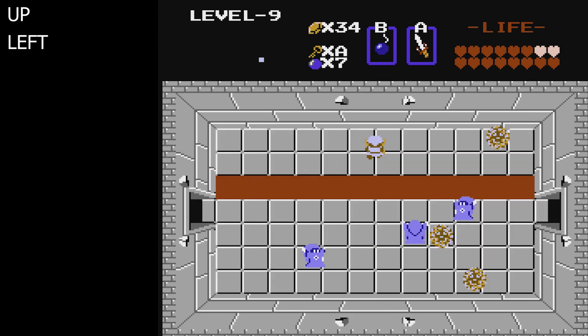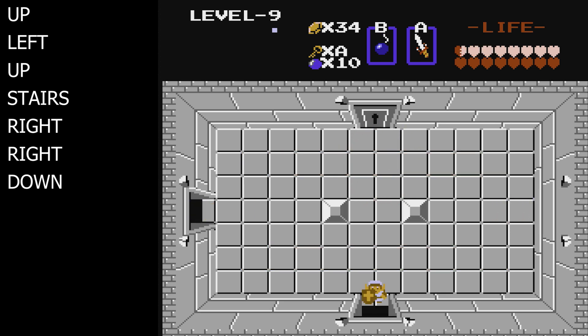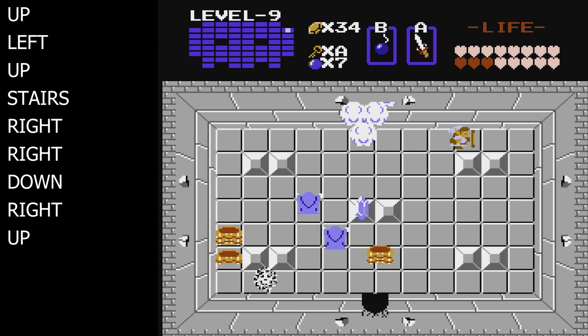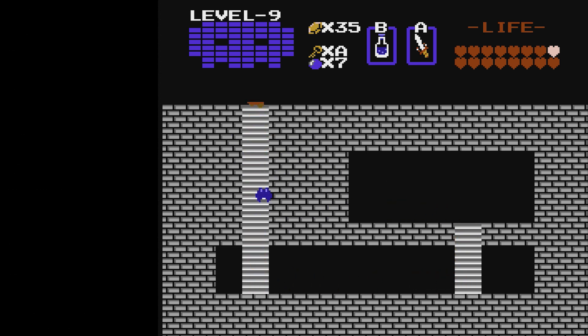First room: go up and then left. Bomb up then go down the stairs. You'll come into this room and go right through the locked door. Continue right again and then defeat the Patra and go down. Once you're in this room with all the slimes, bomb right. Defeat another bee enemy, get the map, and bomb up. Bomb up again and push open the staircase. Go down the stairs and pick up our beloved red ring, which will give us another defense upgrade.